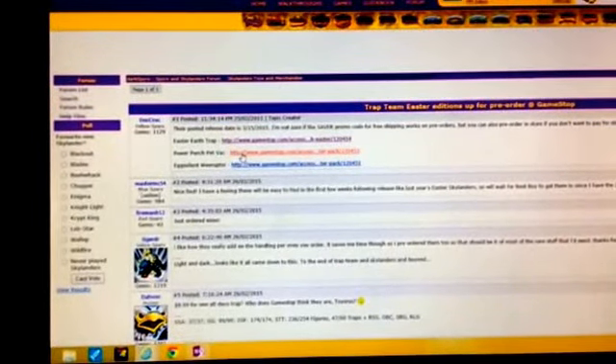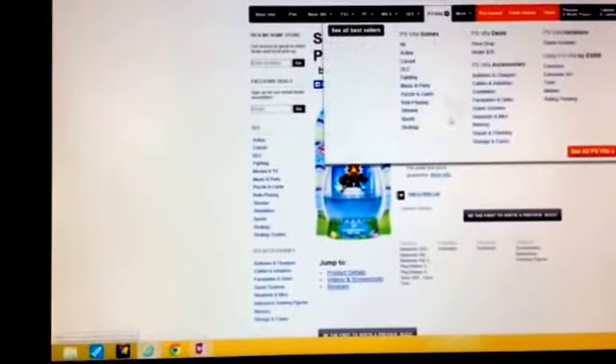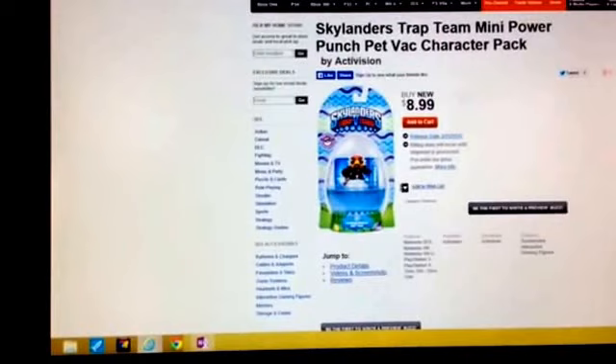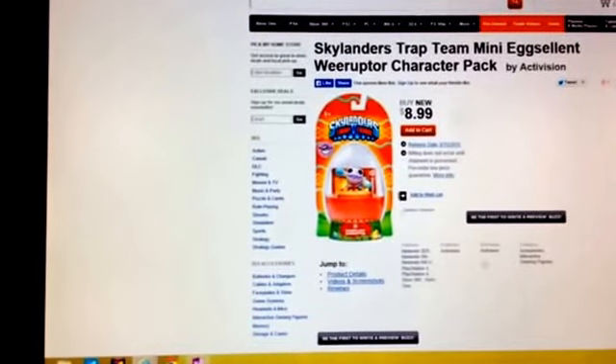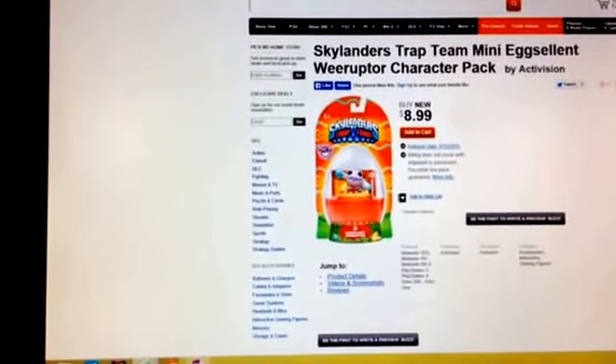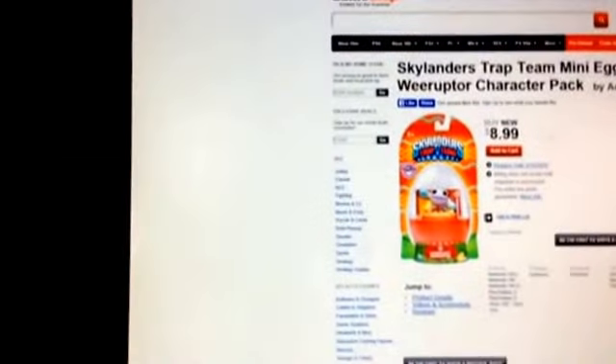Right here we can see Power Punch Jet-Vac, and you can see the release date right here. And then you have Eggcellent Wee Ruptor. These are pre-orderable online and in-store, which is a shame, because I was just in GameStop today and I would have pre-ordered them if I had known.